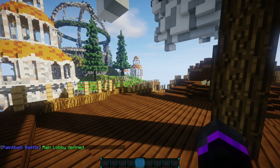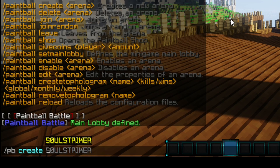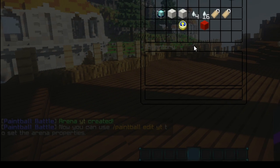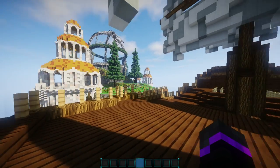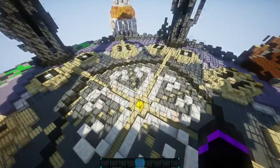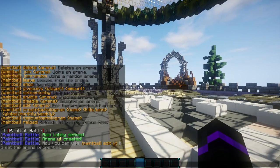Now we go ahead and start setting up our specific arenas. We can do PB create and then provide the arena name — I'm going to call this YT. Then we can open the editor GUI with PB edit YT and set everything up within there. This is going to be the starting position of your specific lobby, where a player is teleported once they've entered the arena. I'm going to set the main lobby for the arena right up here so players can see the arena they'll be playing in.